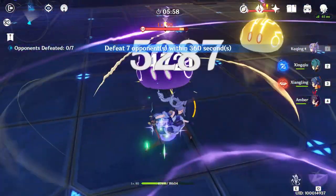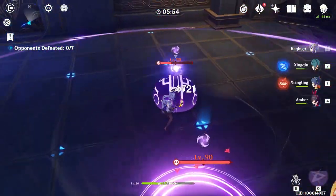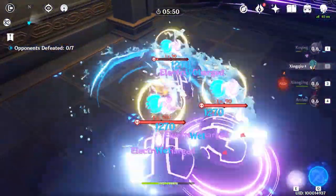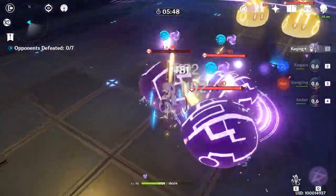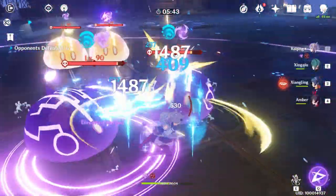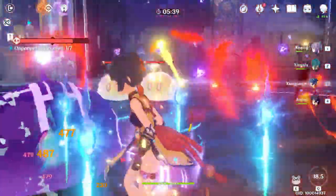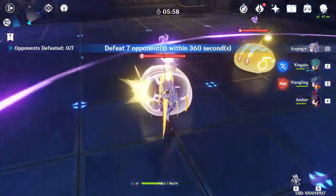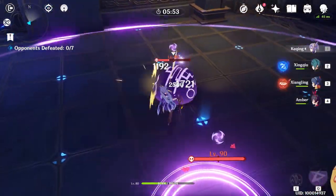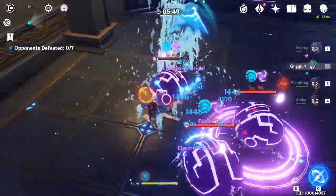Once you start the challenge, you'll first have to deal with three purple and two yellow Electro slimes. The two yellow slimes will stay in the back, while the purple slimes will try to swarm you. The problem is that it's quite difficult to just brute force your way through them, because they keep zapping you, which constantly interrupts your attacks. The best way to deal with these slimes is to try and isolate them. With Keqing, you can send one of them flying with your charged attack, run after them, and repeat the process until you're out of stamina — that way you gain at least a few seconds in which the other slimes don't bother you.